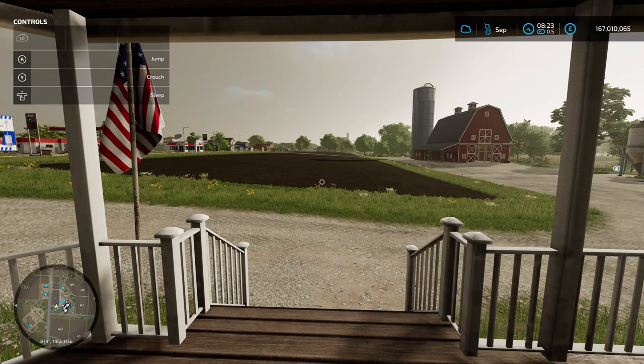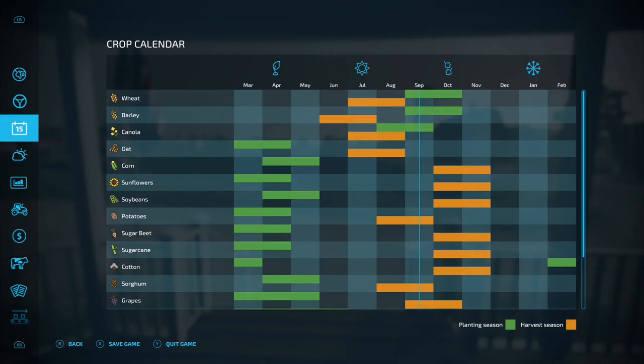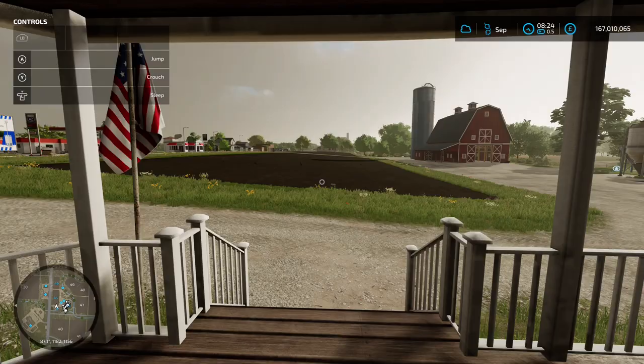Welcome back to the channel. Today we're going to have a look at barley and everything you need to know about it. First off, if you're playing with seasons on, you need to take note of the crop calendar. Barley is the second one down — you can plant in September and October and harvest in June or July. If you're not playing with the seasonal crop calendar on, it will take seven months to grow.